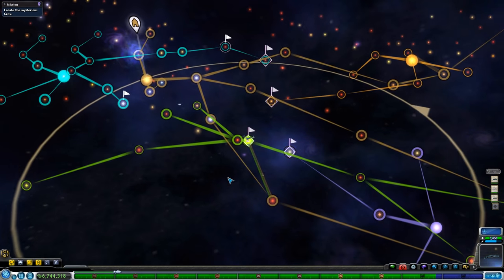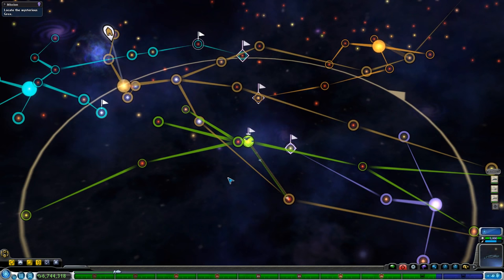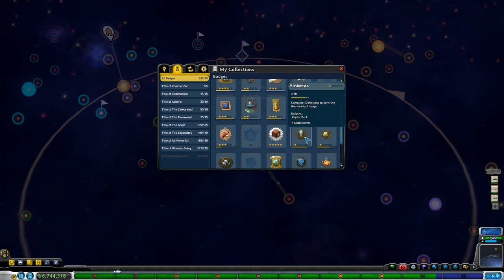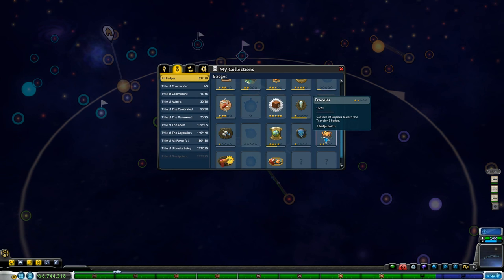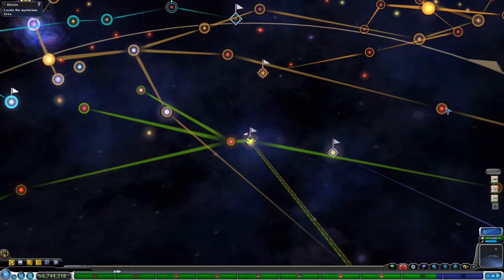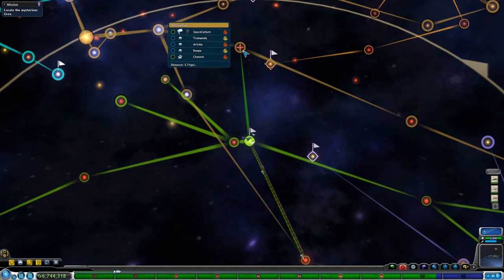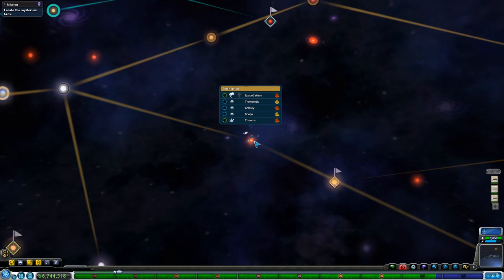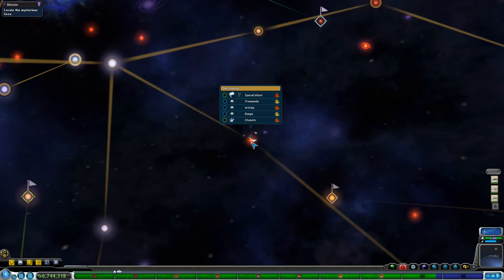That didn't work out, but that's okay because we are actually going to be working on the Creature Tweaker. We finally, finally have managed to get the badge we needed — we went and got the Traveler badge. We contacted 10 alien empires, and that means we can now have the Bio Tweaker. We're going to use the Bio Tweaker to populate an entire planet full of space cats. That is something we've been working on for a long time with this empire.